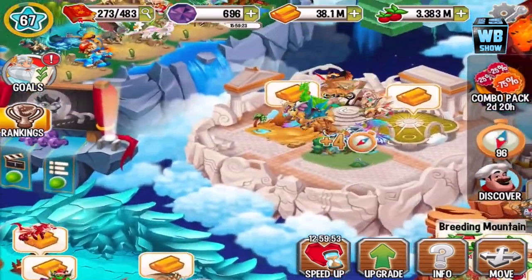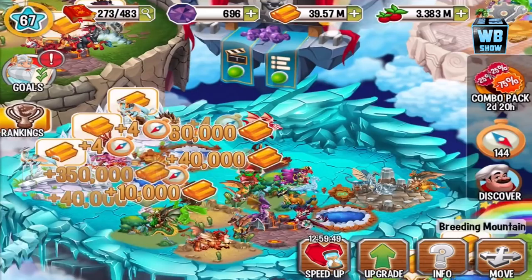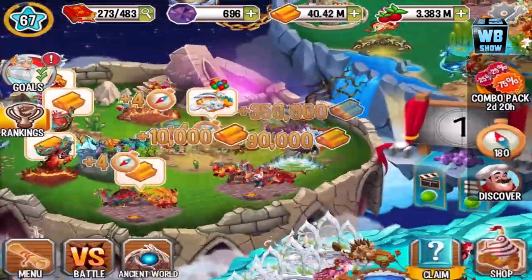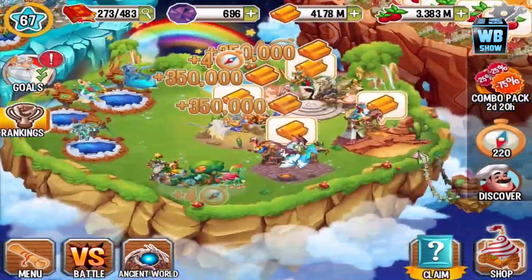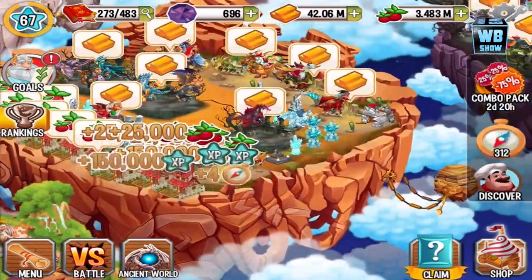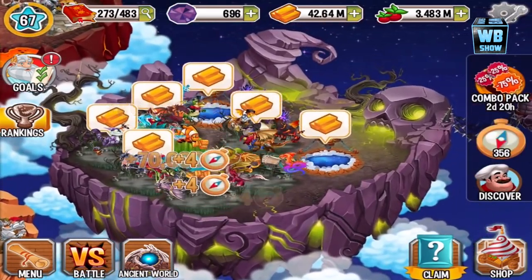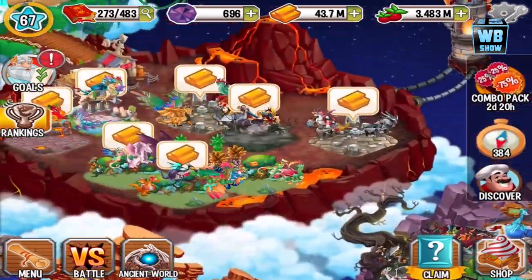Essentially if you want to get compasses, you need to tap on these tasks — pick up gold, breed some dragons, hatch some dragons and stuff like that. Nothing too different from other islands. The food task is nice, but I don't think you get any compass for feeding — I used it before and didn't get anything.